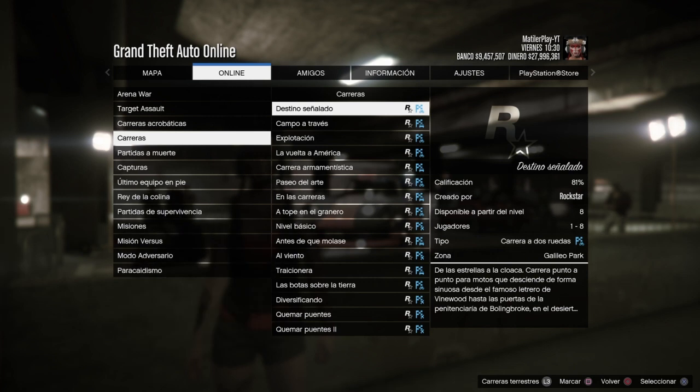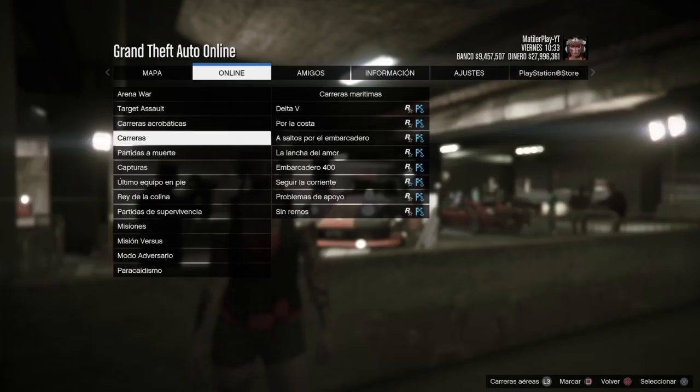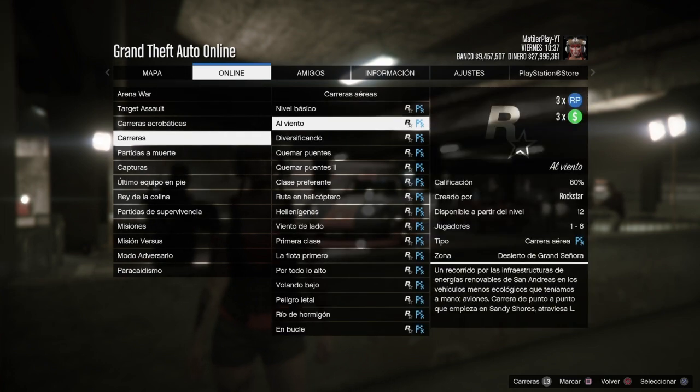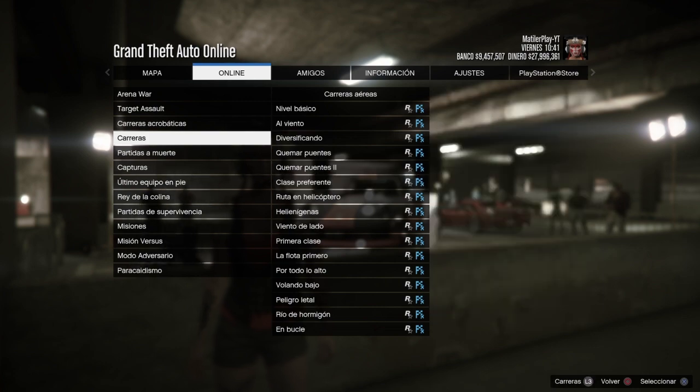Vamos a ver las actividades de esta semana. Aquí están las carreras aéreas — las puedes seleccionar con el L3. Todas estas carreras aéreas están a triple de dinero y de RP esta semana.